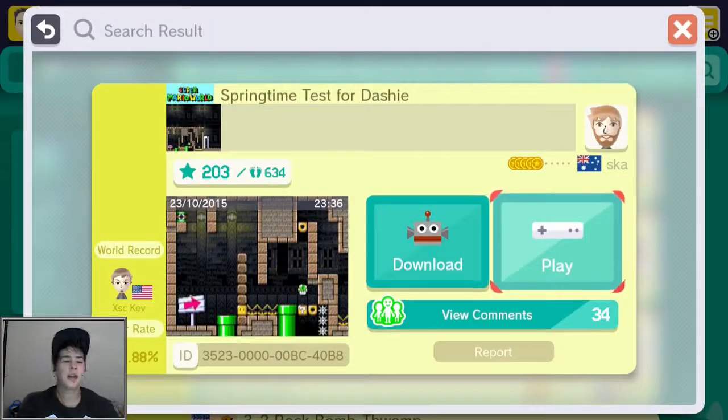How's it going guys? Tasty, and welcome back to Super Mario Maker. Today we're doing another one-screen puzzle sent in by Electric Master 23. Thank you for this, dude. It's called Springtime for Dashy.